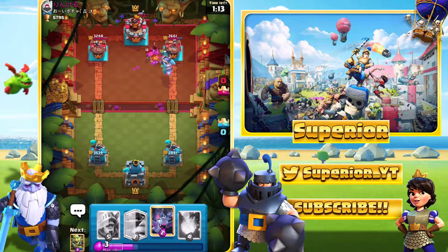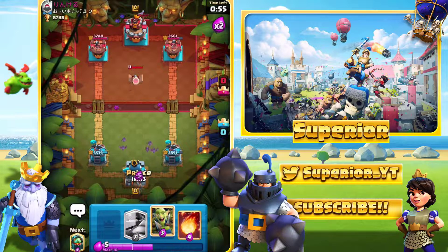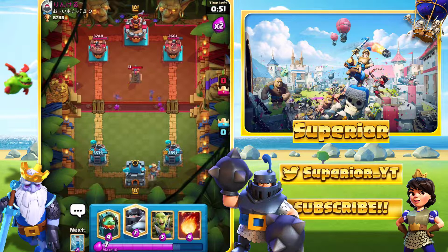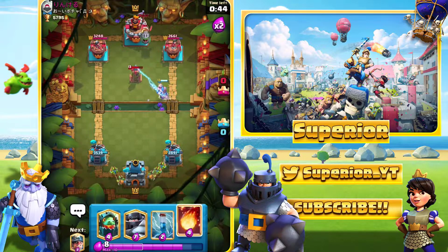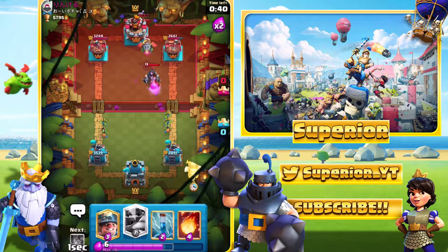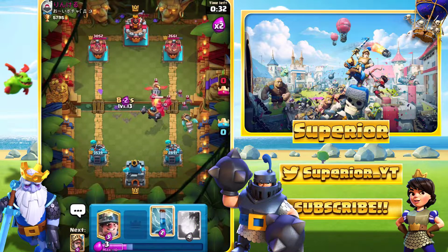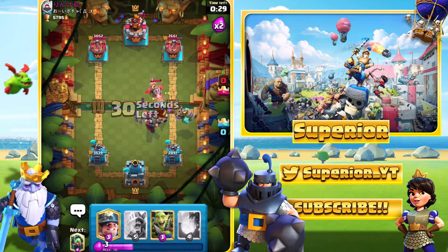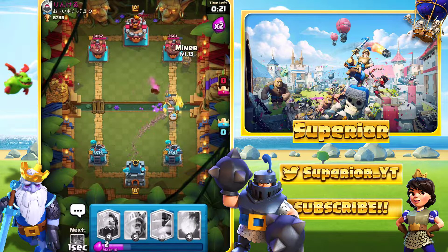I should have deployed the Miner on the other side — if I did, we may have eliminated his Archers. We paid the price for that, it could have done major damage to his tower. Prince at the back, we see the Tesla. I'm tempted to Fireball all three but can't quite hit them. Mega Knight over here — that should be an okay play. We go with Bats high to get great value with the Zap spell.